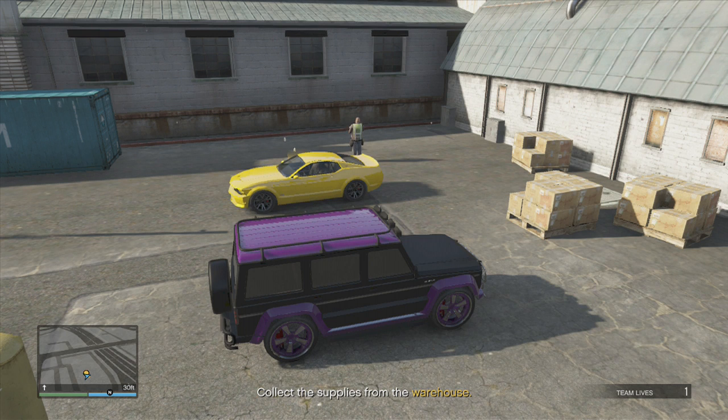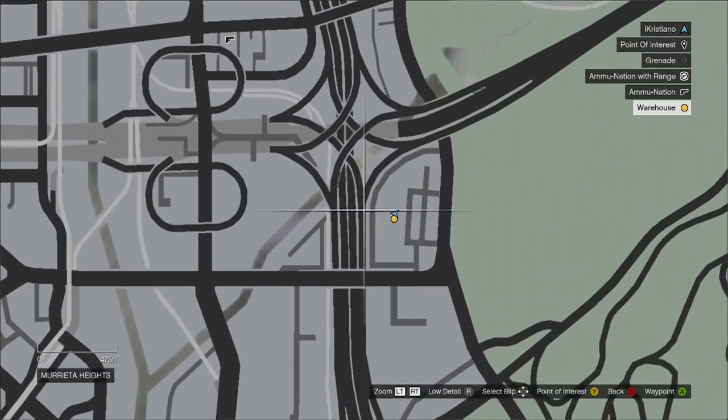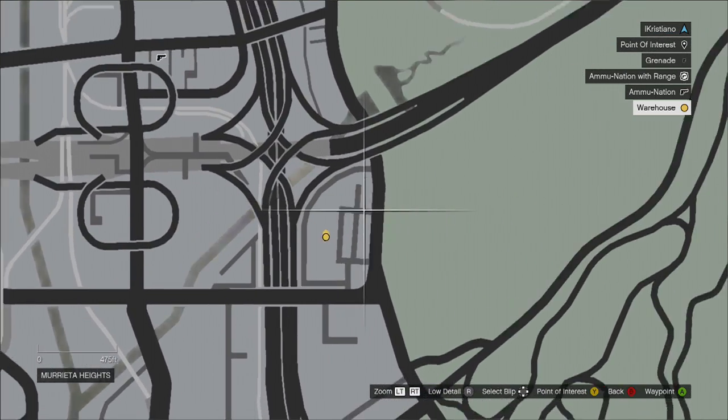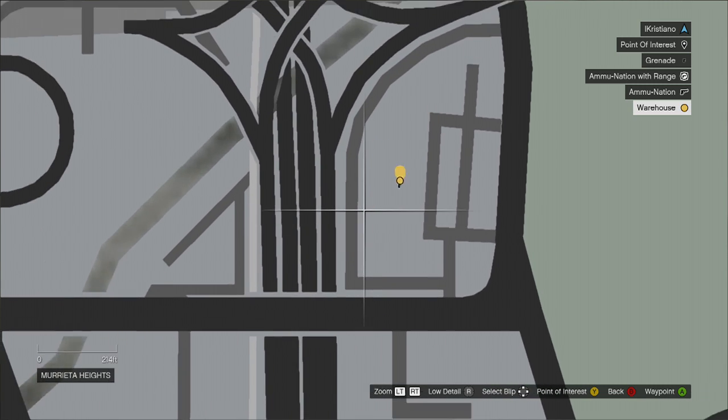For your own personal vehicle, what you want to do is get a mission from Lester called Cock Capacity. You have to drive to this warehouse here to pick up some grenades to do the mission, but after the mission — or while you're in the car at the end — you'll get to keep the vehicle.